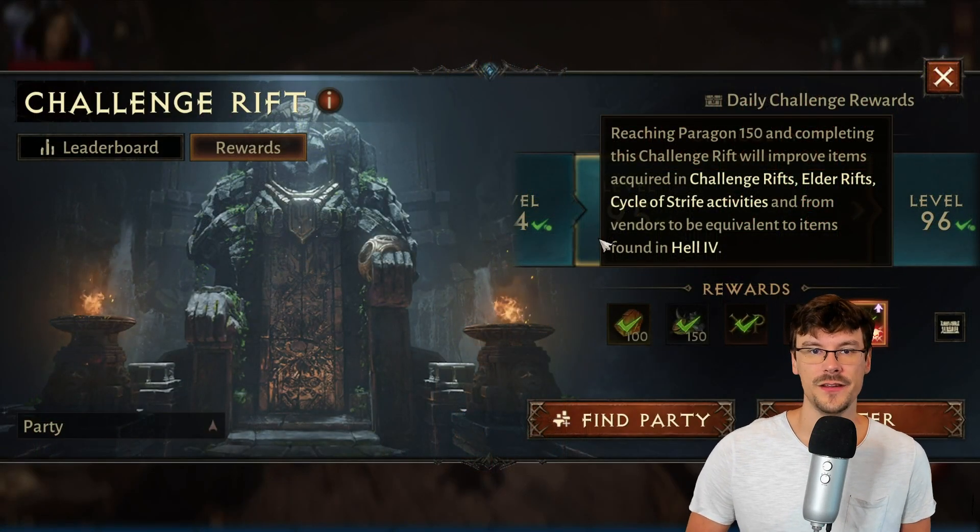The activities affected by the challenge rift breakpoint are: gambling, contracts, bounties, PVP, events and battle pass rewards, bestiary, and raids. That's why we'll focus on the two other activities — open world and dungeons.